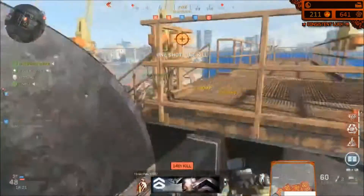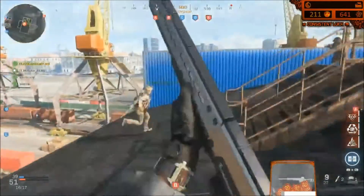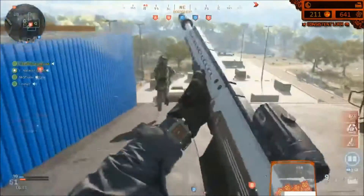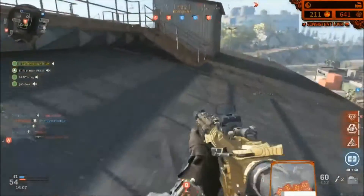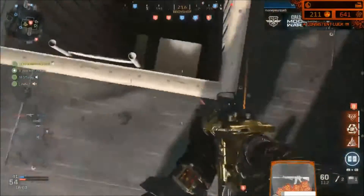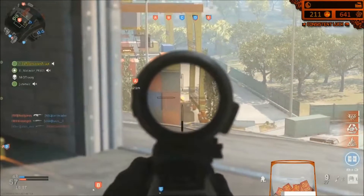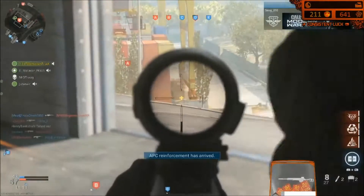If you do put an ammo crate down, please blow up the ammo crates. I get really frustrated when teammates put ammo crates down right next to me and don't blow them up. Ammo crates are basically a little mini nuke — you can get one-shotted by them. EOD does absolutely nothing against your own ammo crates. I don't know if that's a bug or intentional, but either way you can go 100-0 real quick on your own ammo crate or a teammate's.